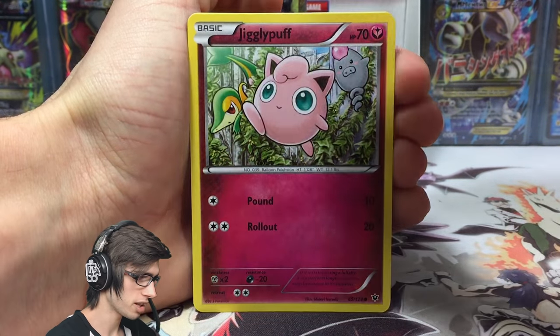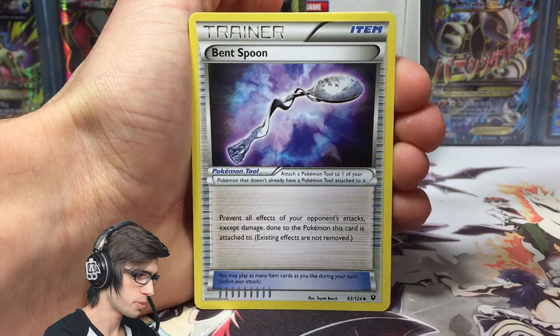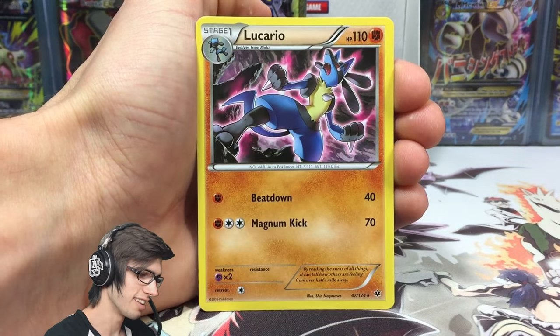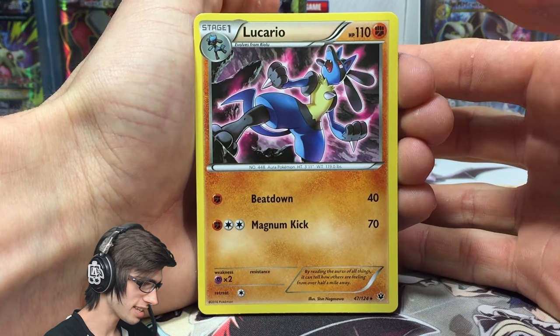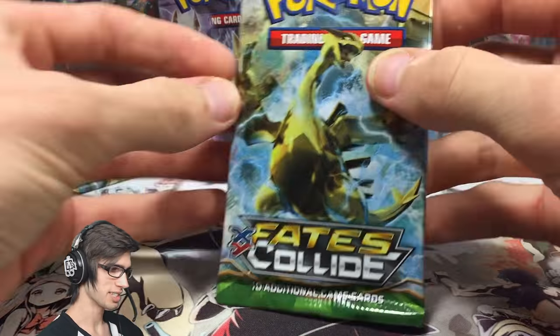So we've got a Jigglypuff, a Gothita, a Mawile, Loudred, Bent Spoon, Dugong, Burmy reverse — that one's a common — with Hang Down, and a Lucario regular rare. This is the first part where we couldn't get first pack magic, but that's okay. Hopefully that's not a sign for the rest of the part.